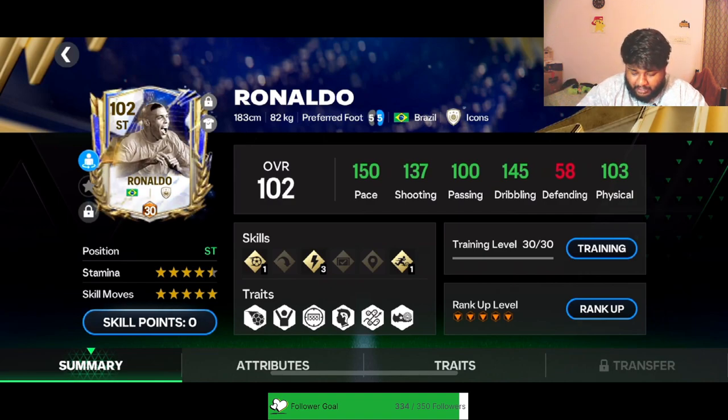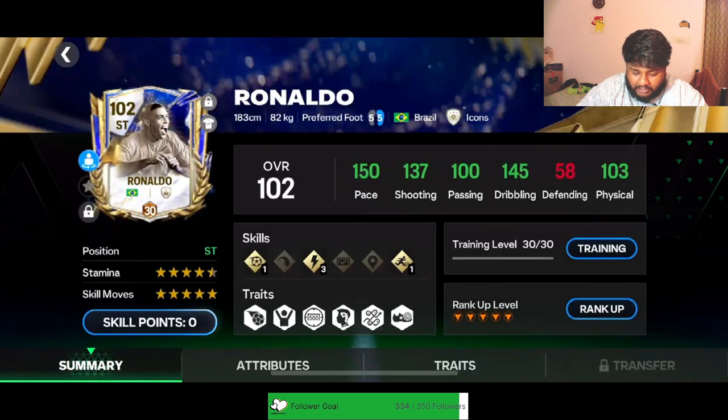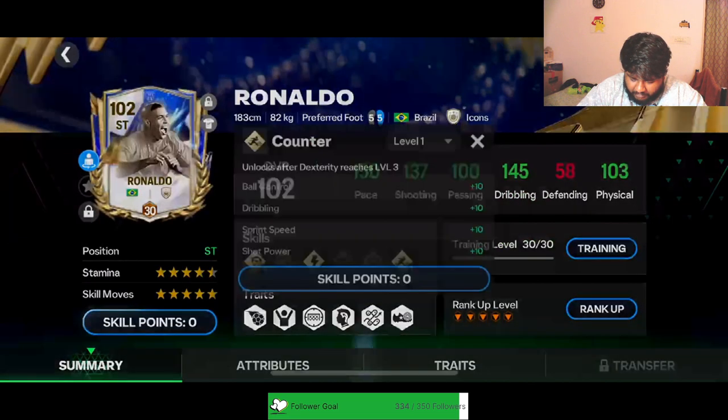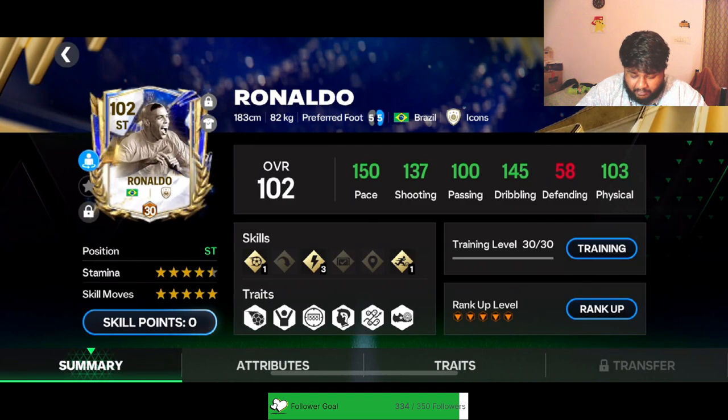This is after training him to max — I can't do any more training, I can't rank him up any more. I've applied all the skill points: three for dexterity, one for shooting, and counter. We gave him shooting, dexterity, counter, five-star skill move, and five-star big foot. 97 R9 Team of the Year icon has been maxed out successfully — our second maxed out player in the team.